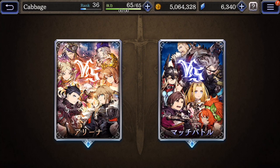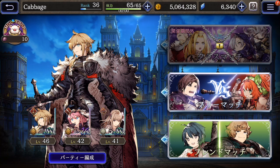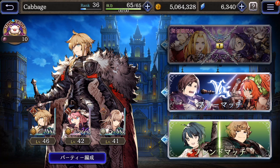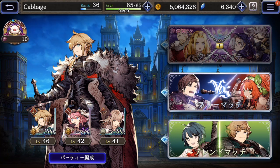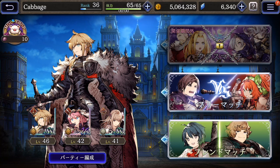And then on the right we have match battles. These are ones where you actually control your characters, but it's still three on three. There are three options on the right, and the bottom one is the friend match — you can play people in your friend list.